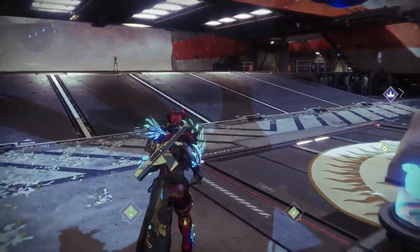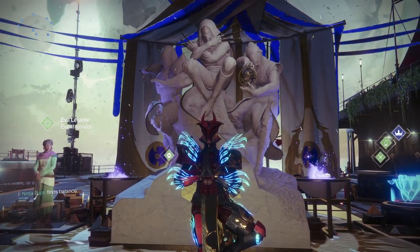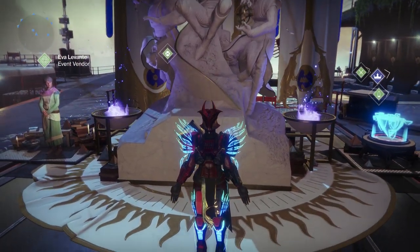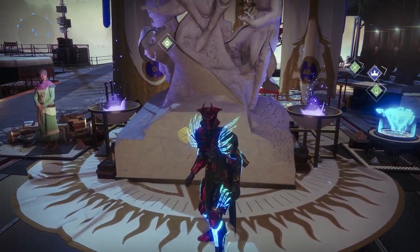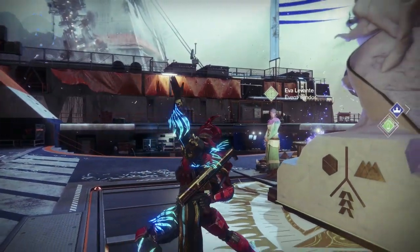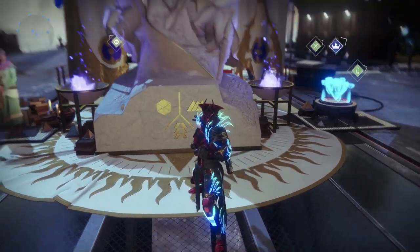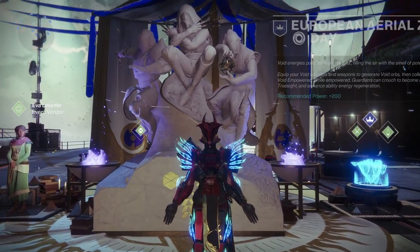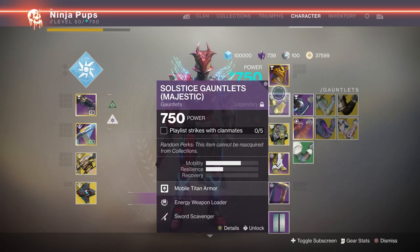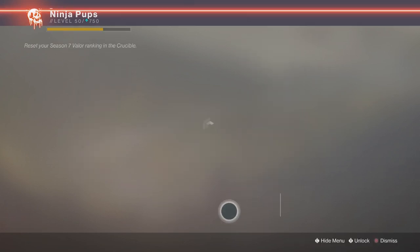You have an entire month to get the full set on one character. The Solstice event ends on the 27th of August, so you could play for an hour a day and still finish it before the end of the event. It's not a very fun grind, but at least the European Aerial Zone is somewhat refreshing rather than returning to the Infinite Forest for the hundredth time. I'm going to go over the steps I can actually provide tips for — some things you just can't speed up, and some things you can cheese way easier than the intended method. I'll go in order of how you would upgrade the armor, starting with the green set.